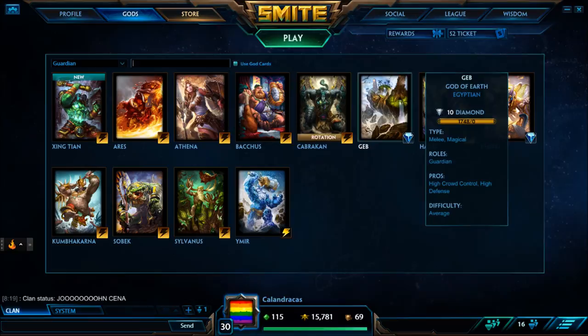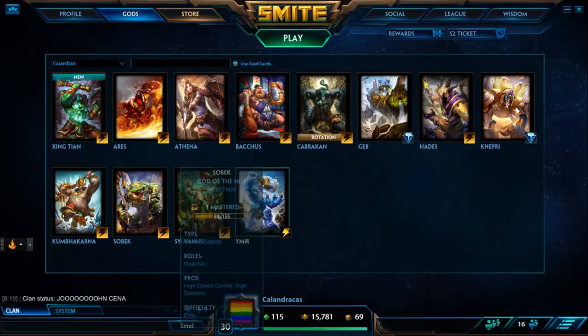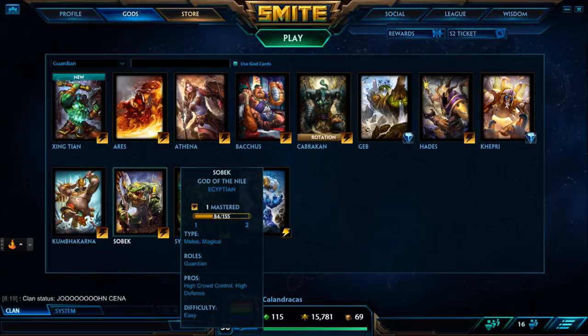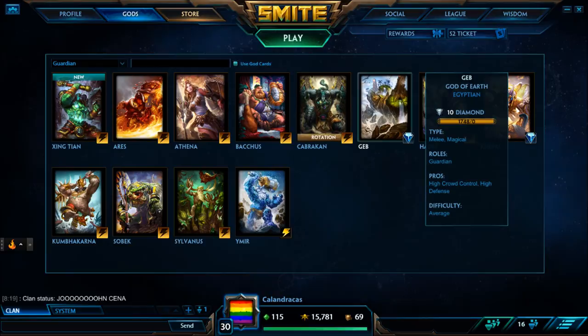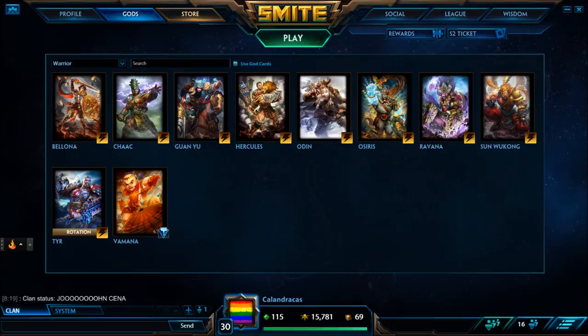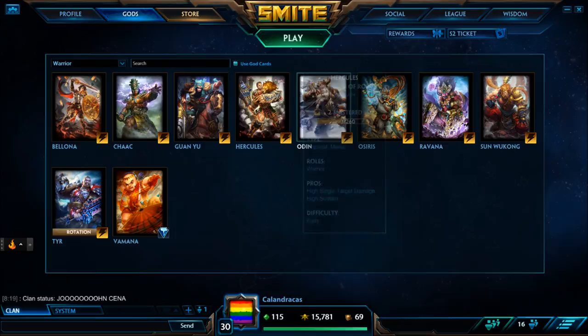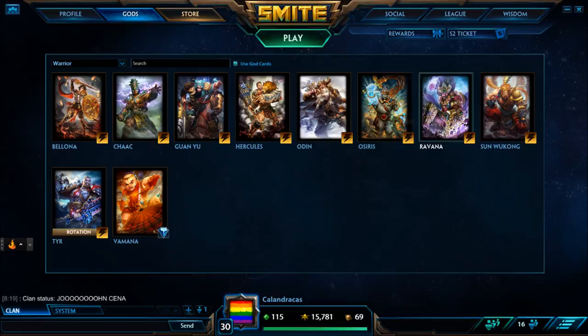You destroy Geb and you destroy Sobek — you destroy them so hard. You can generally pick Fenrir no matter what because Geb can't break you out of Brutalize. You can essentially eat Sobek. Except Sobek can give you trouble. Serqet's hard, but she can't really peel off of you. Geb is the number one matchup you destroy completely. In warrior matchups as support: Bellona does pretty well against cheaters but won't secure very much. Chaac — you destroy him, he can't do anything against Brutalize. Cupid is kind of the same deal as Ares. Odin can jump and try to crush you — Odin's not very fun, but he can't break out of Brutalize. Sun Wukong you do pretty well against and he can't break out of Brutalize.